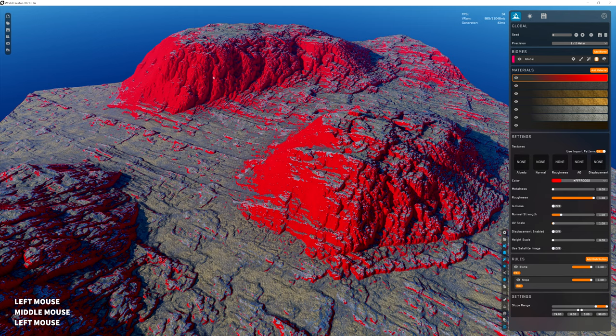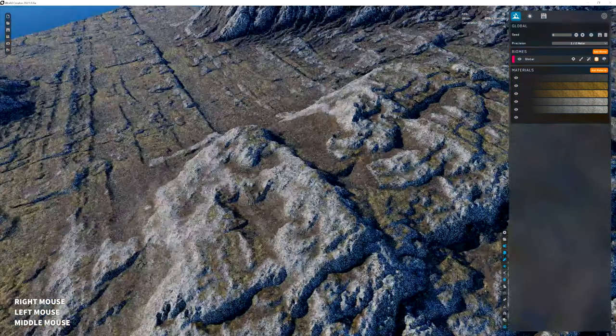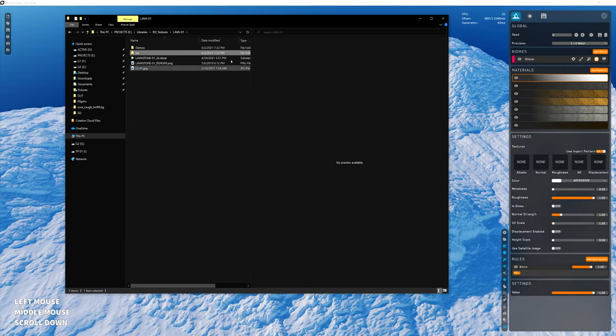Some companies, if they have an area they want to touch up in Unreal, will export the height map out of Unreal, re-import it into a program like this, run the procedural algorithms to apply textures, and re-import back into Unreal. It's a tedious process but it's one way they do it. There are pros and cons — if you just want to touch up in World Creator, just re-save the mask and its location in the content browser in Unreal.